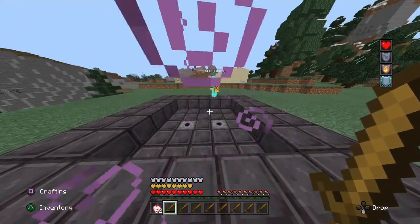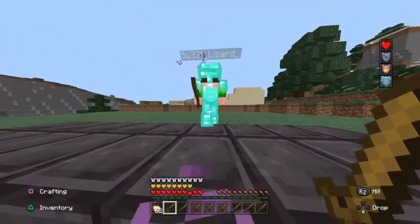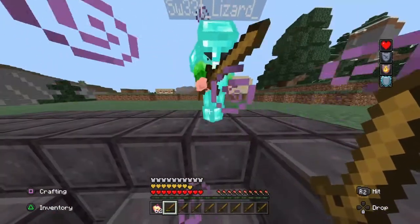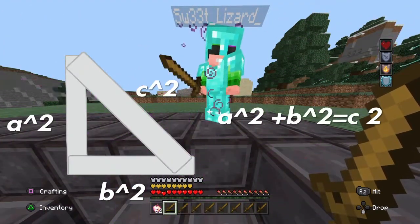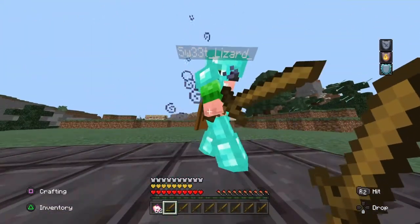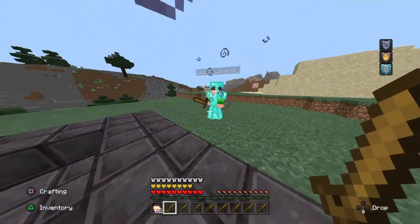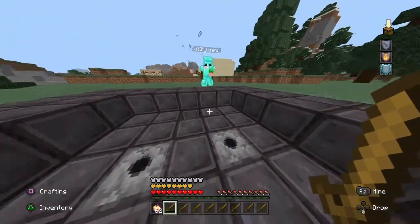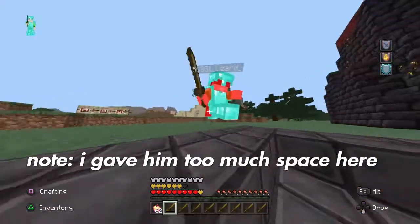Next, I'm going to teach you the importance of the low ground. When your opponent is above you, your views form a right-angle triangle. By Pythagoras's theorem — a² + b² = c² — the hypotenuse is always longer than the other sides, so your opponent has to reach you from farther away while you have a shorter distance to hit them. That gives you a slight range advantage. Also, hitting your opponent while they're jumping produces more knockback, which is really important in Skywars and Bedwars.